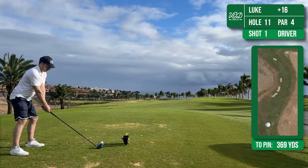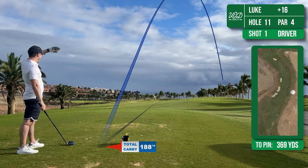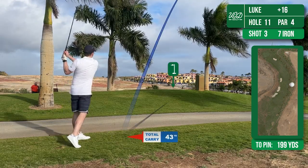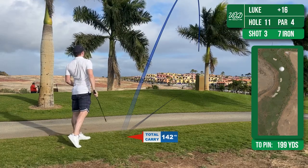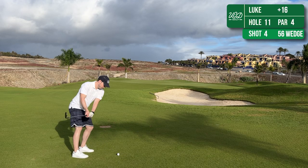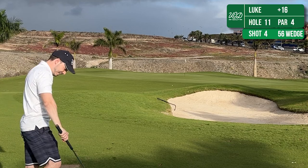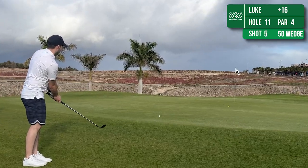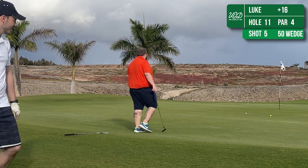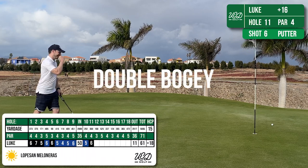I seem to be allergic to pars at the moment. Hole 11 is a big dogleg left, but I've completely balloon sliced this out to the right, as did Fence. Typically his had clung on and mine had gone out of bounds, so I've had to take a drop and hit my third shot towards the green. Unfortunately I had to take a 7 iron which wouldn't get there, just to get over the trees, and then this has left me chipping onto the green from about 50 yards away, which again has come up short. Now I'm greenside chipping with a 50 wedge and I've undercooked this one, leaving myself a lot of work to do to save the double. But I manage it this time.